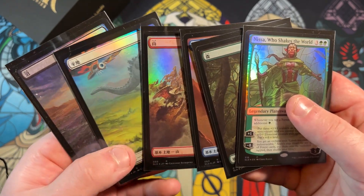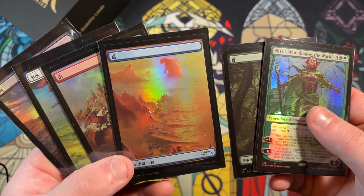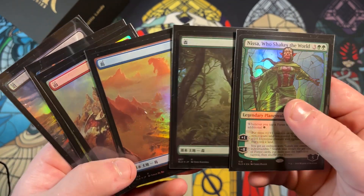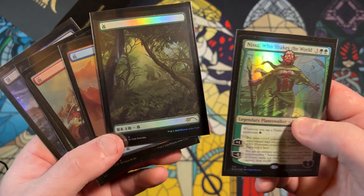Just take a moment and appreciate how beautiful these cards are. The foiling on these lands is crazy good — crazy good.